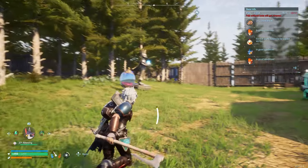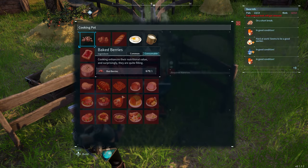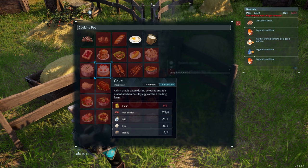First let's figure out how to make some cake. You have to go to either your fireplace or your cooking pot and find the cake recipe. Here it is — we need flour, red berries, milk, eggs, and honey.